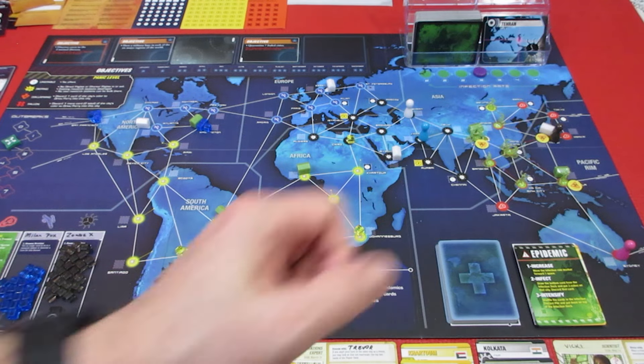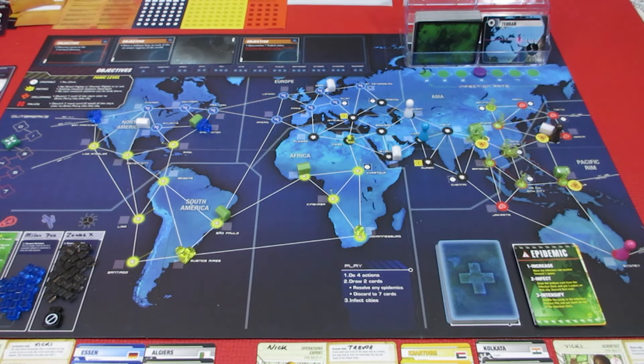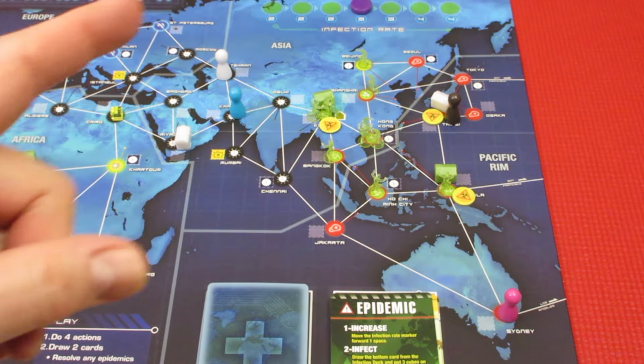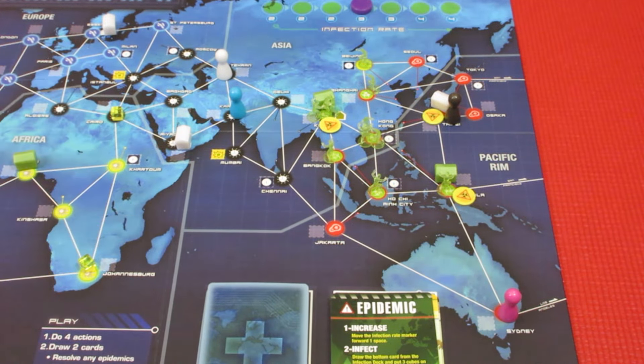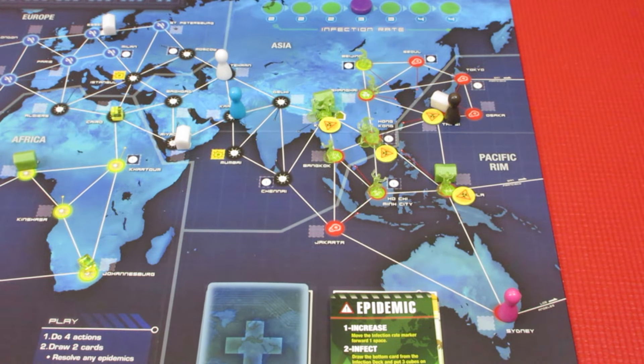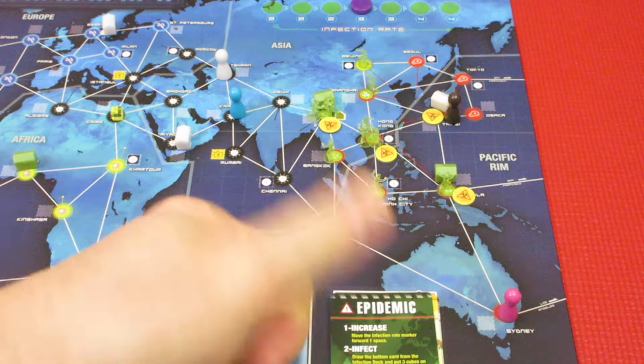And now we go over to Gwen, which I absolutely nerfed last time. She's got a couple of scars - this is a problem. Let's see what we can do with her. First thing she's gonna do - she can do a remote quarantine. Oh yes - Hong Kong! Quarantine! Please! That's her first action.